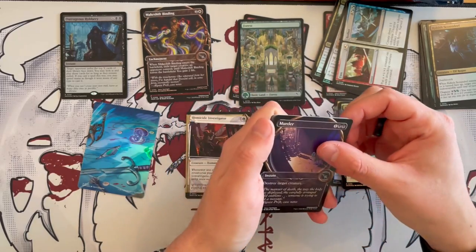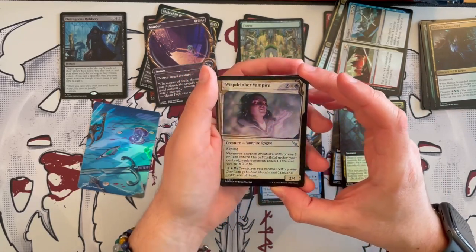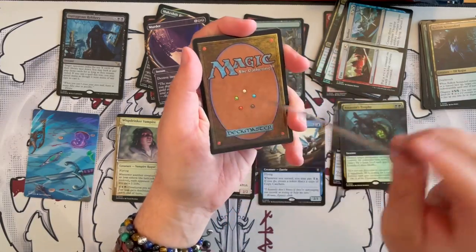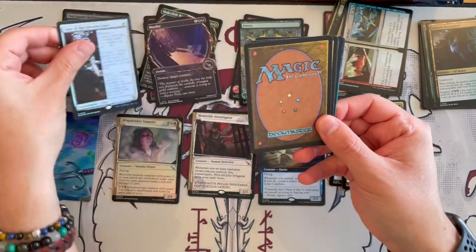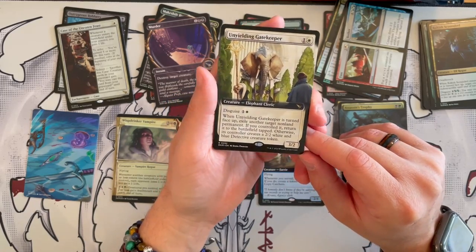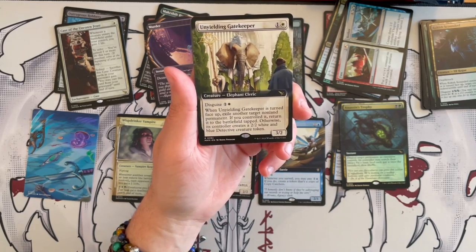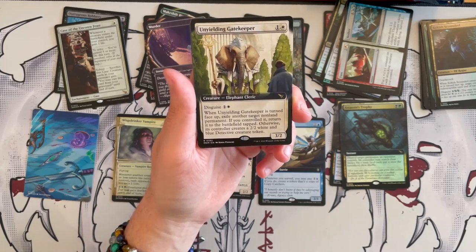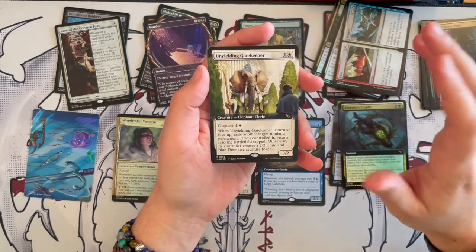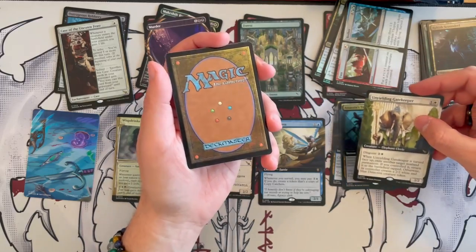Then we have Murder — I love this version of Murder — and the magnifying glass lands version. Then the Wisp Drinker Vampire in the dossier version. Then the Case of the Innate and Feast — that's our first rare, which we've seen before. And Unyielding Gatekeeper — a 3/2 for two white, a Cleric that can disguise for two. When turned face up, exile another target non-land permanent. If you controlled it, return it to the battlefield. Otherwise, the controller creates a 2/2 white-blue detective creature token. Not bad at all — you can either exile something or return something you've saved. It's easily killable with a shock though.